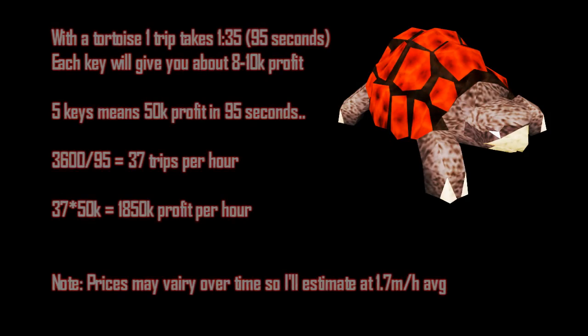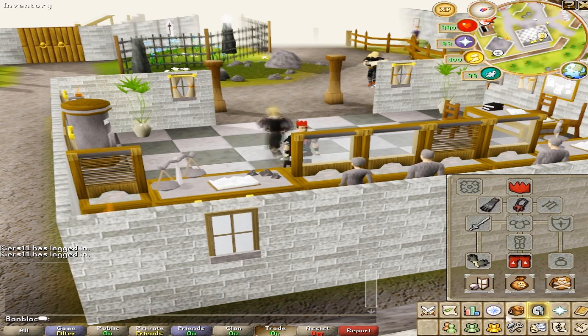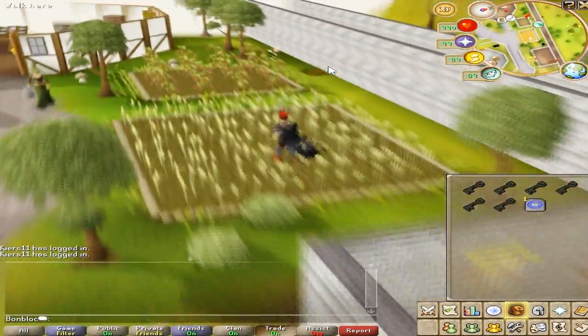These trips take about 95 seconds, and if you make 10k profit per key that means you'll make 50k profit in 95 seconds. At 95 seconds per trip that means 37 trips per hour, which concludes in 1.8 mil profit per hour. Prices may vary over time so I'll estimate it at 1.7 mil per hour on average.